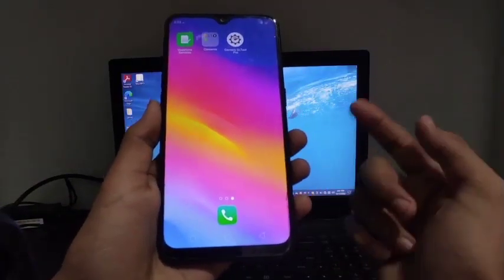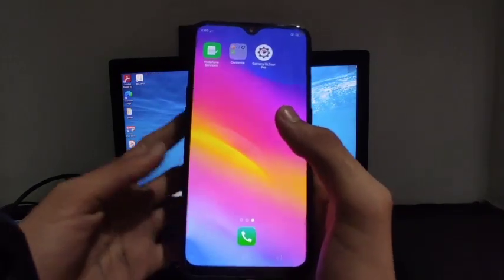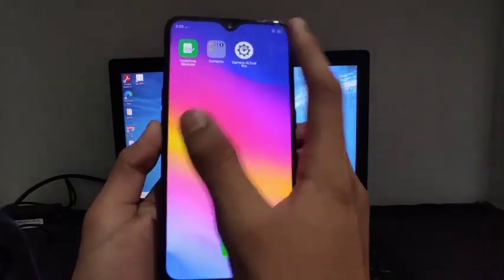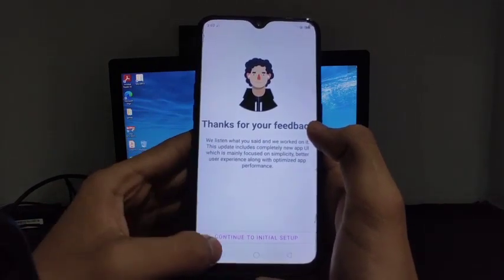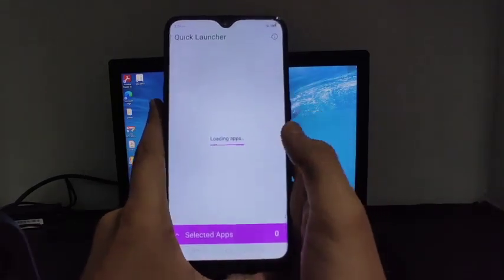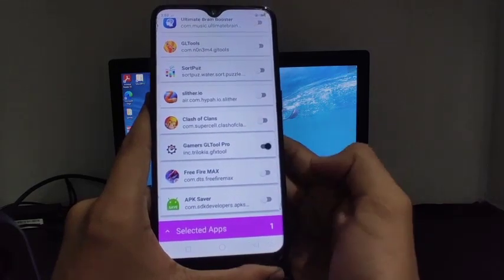First I will show you the settings in the app, and after that I will show you how to download it. As it's a premium app, we won't find it on the Play Store. So first of all, just open the app and click on 'Continue to Initial Setup', then click on 'Quick Apps View', scroll down, and find 'Gamers Jail to Pro' and enable it.